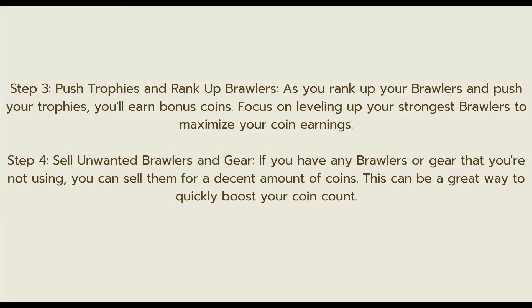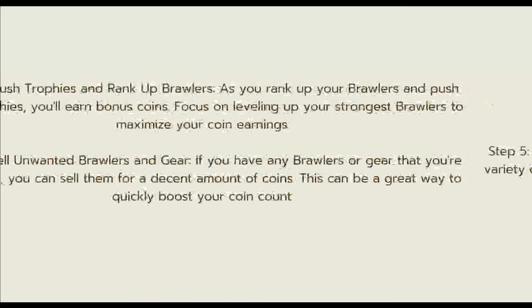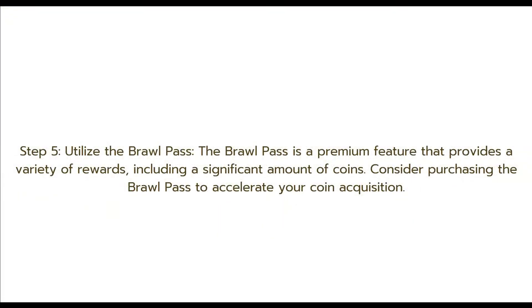The fourth step is to sell unwanted brawlers and gear. If you have any brawlers or gear that you are not using, you can sell them for a decent amount of coins. This can be a great way to quickly boost your coin count.